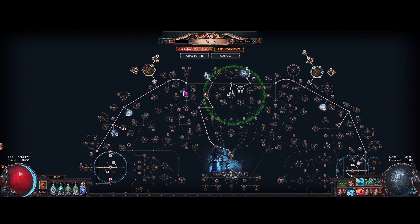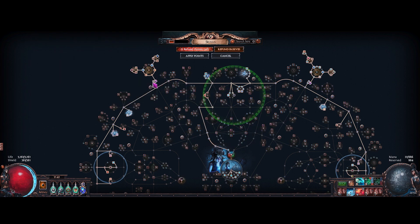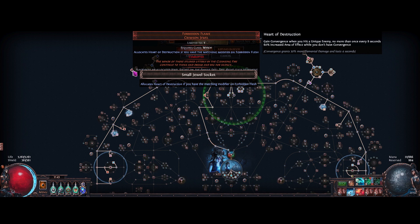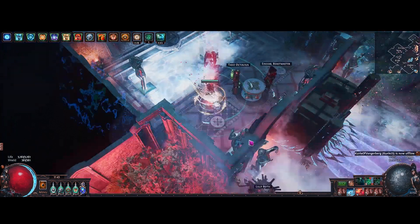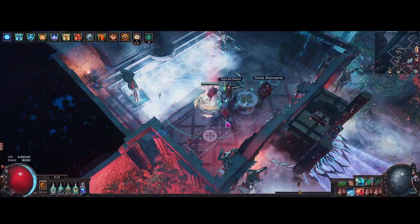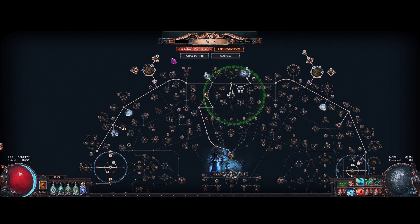The talent tree will be in the description, but let's go over some of the jewels. For the large cluster we're running Force Multiplier, Iron Breaker, Master the Fundamentals — a physical damage cluster — which just gives a lot of extra physical damage to scale our physical explosions from the explodey chest. We're running two medium clusters with Towering Threat and Vast Power, and we have the Forbidden Flame with Heart of Destruction, so we get increased damage when hitting a unique enemy and increased AoE when we don't have convergence. We have really nice AoE going on, especially with all the explosions — you want to get as much area effect as possible.